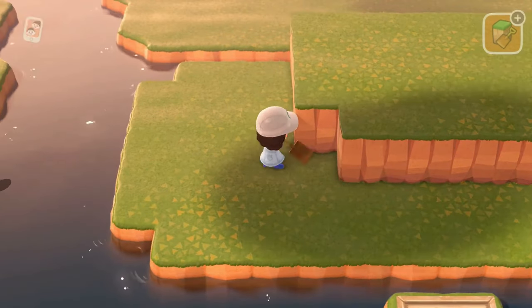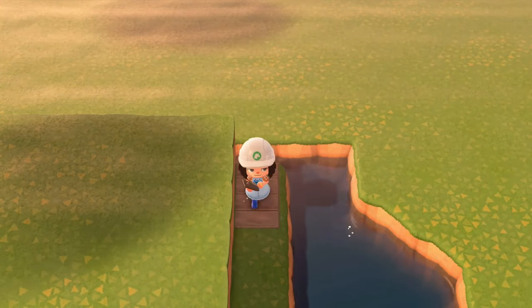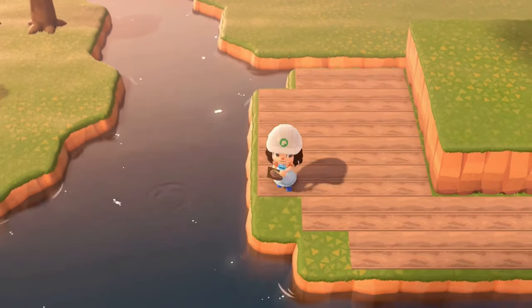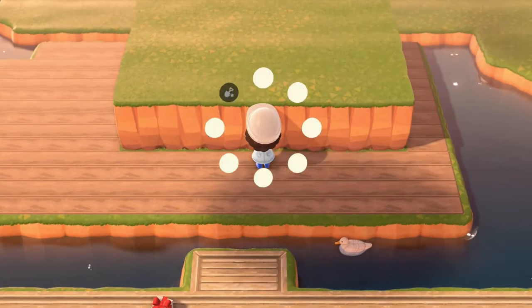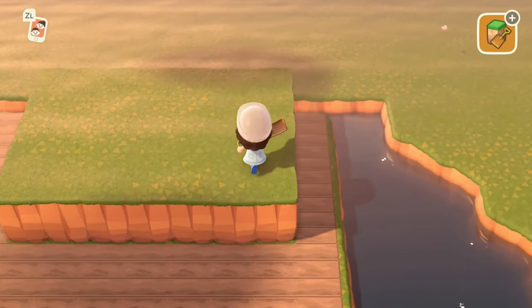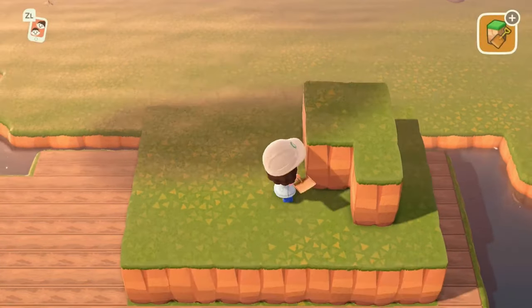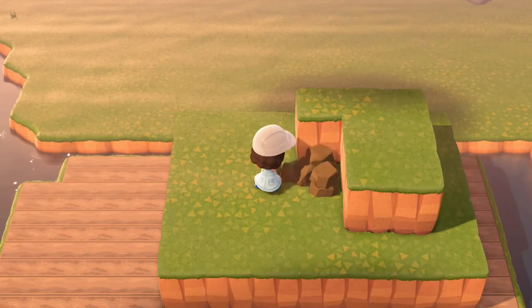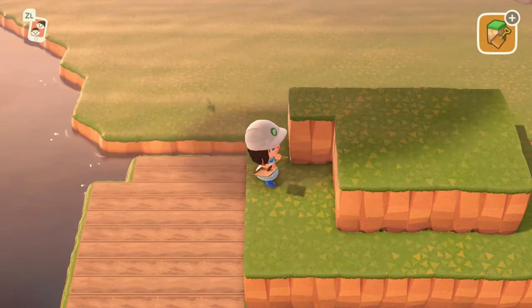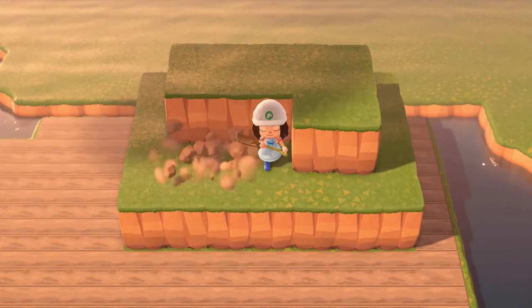There's nothing too special about this build, it's just going to be your standard port. I'm going to lay out the pathing really quick and then go up to build the third tier. For those who might remember this from the early days, this is a classic optical illusion that's been done many times — I did have one on one of my old beginner islands but I wanted to use it here.